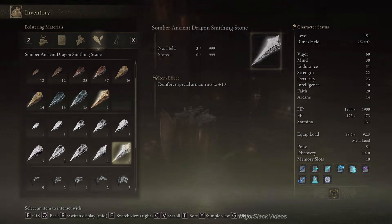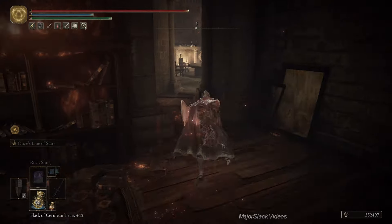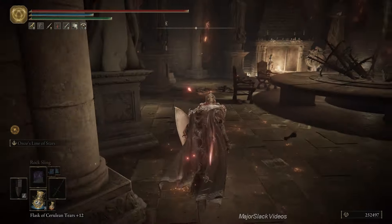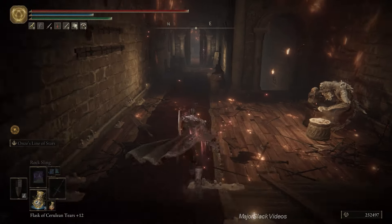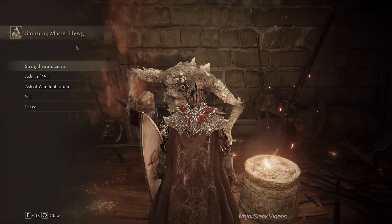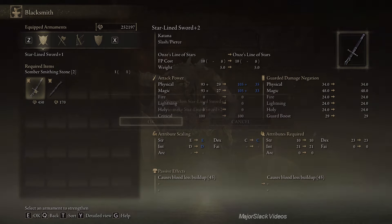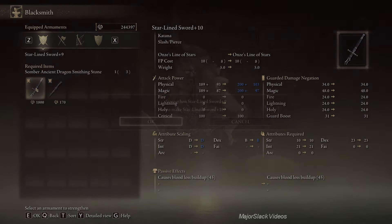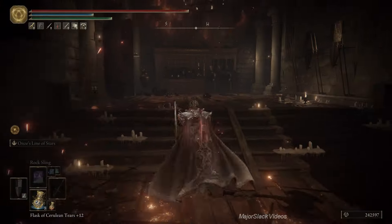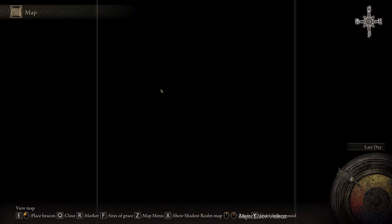We're going to throw a Somber Ancient at this one — this weapon's worth it. Let's go show it some love. All the way to the top — Starline Sword. Let's do a little field testing.